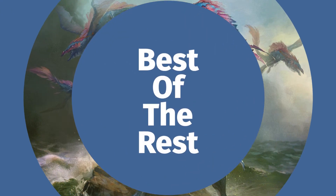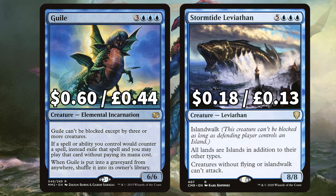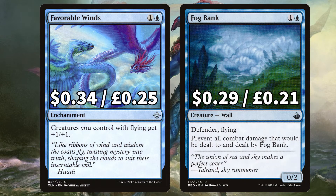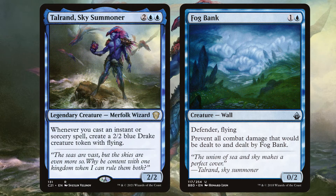Before we move onto the lands we're looking at the best of the rest in this budget brew. First up we have Guile, a huge 6/6 elemental that can't be blocked except by 3 or more creatures. It also says if a spell or ability you control would counter a spell, instead exile that spell and you may play that card without paying its mana cost — with our army of counterspells this could be huge. And Stormtide Leviathan, a personal favourite card of the channel, to make creatures without flying or islandwalk unable to attack. Our flying bird army and islandwalk monster will be just fine. There is Favorable Winds to give creatures you control with flying plus 1 plus 1, and Fog Bank, a 0/2 wall with flying and defender that prevents all damage dealt to and dealt by Fog Bank — the perfect never-ending chump blocker whilst we build up our bird army.